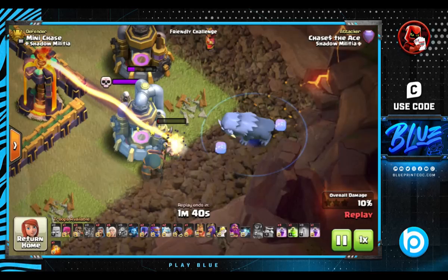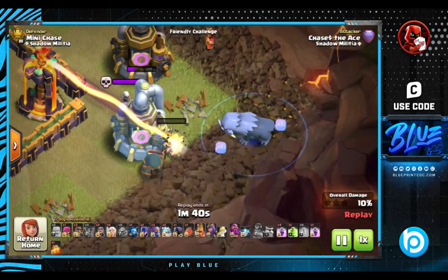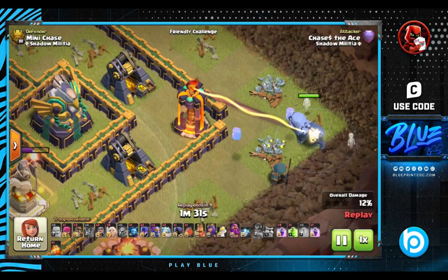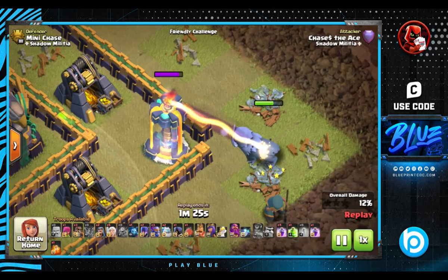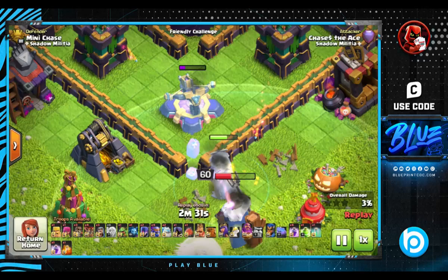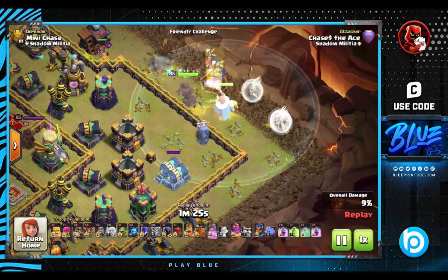Frosty is the first pet unlocked at Town Hall 15 from Pet House Level 5. At max level 10, Frosty does 130 damage per second and has 3300 HP, which is nothing too special, but what sets Frosty apart is its ability to attack at range and slow down defenses. Frosty targets buildings within four and a half tiles of the paired hero, so it won't necessarily hit the same target as that hero. Its range of three and a half tiles is slightly larger than that of a super wizard, so Frosty can reach over and hit buildings one tile away from a wall. Frosty also spawns frost mites that slow down buildings even more and can be good for distraction of defenses.